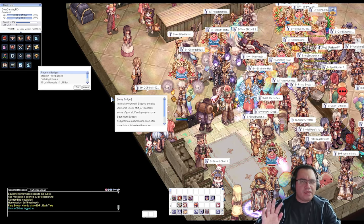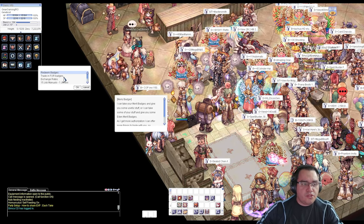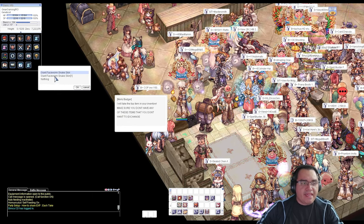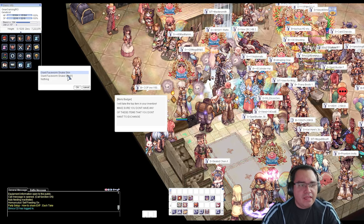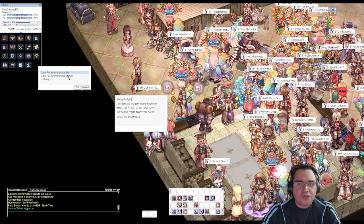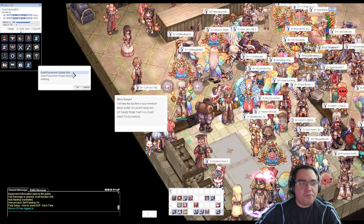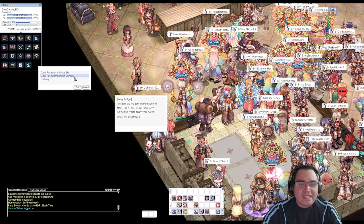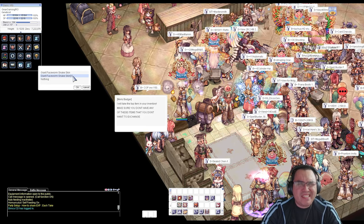Merit Badges can be gained by doing quest boards — they give you one merit badge after completing four quest board tasks. Another way is to trade for badges. What I did is go to the Equipment section and get Giant Face Worm Snake Skin from the Face Worm Dungeon. They're very easy to get — you just do the dungeon and collect them. The first one gives five merit badges and the other gives seven.